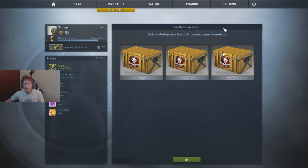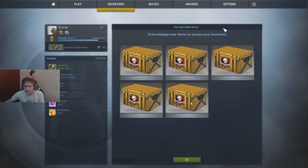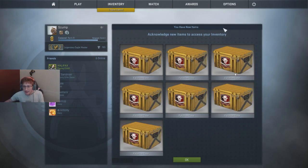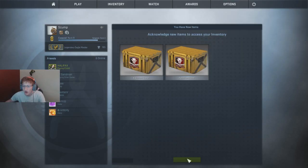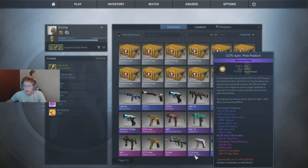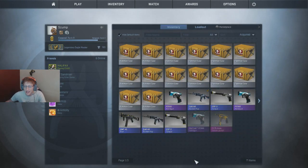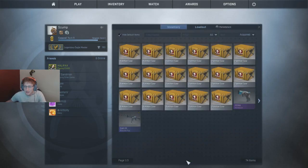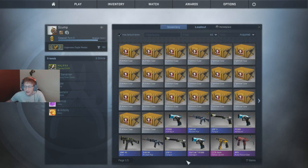I need to look at the contents because this case has the Aquamarine Revenge, which is sick, and the M4 Hyper Beast, which is also sick. I want both of those - I'm probably not going to get either of them. I won't get my hopes up, but these cases are going to keep coming in one at a time. Filing into the inventory... we should be getting close. Four more left - okay, there's 20.